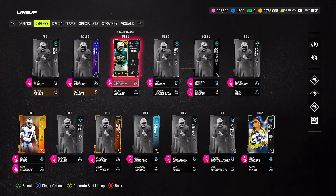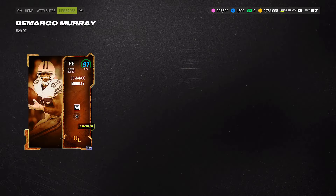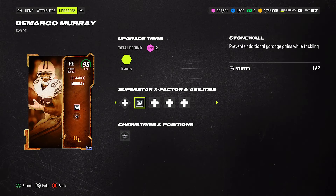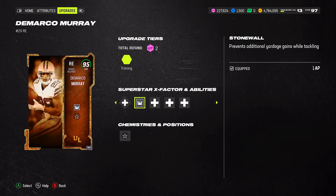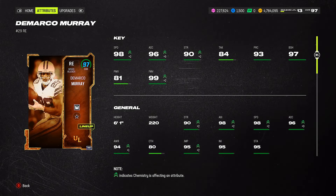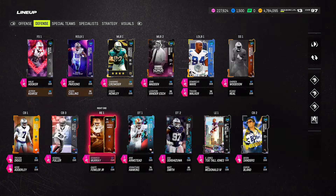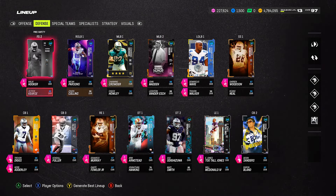On defense, we've got another DeMarco Murray in an out-of-position right end role. I put stone hands on him for one AP since he didn't get good discount abilities — just something to make him more effective as a right end. As a right end he's 98 speed, and he's been a monster out there.